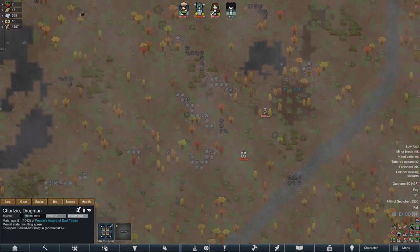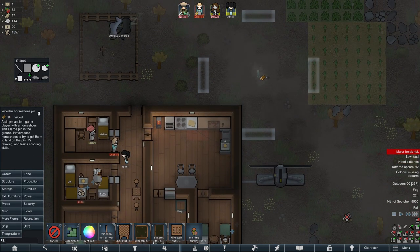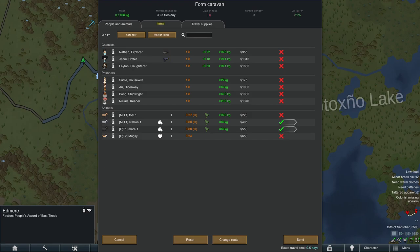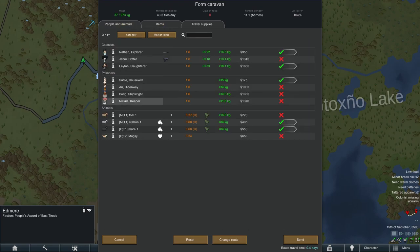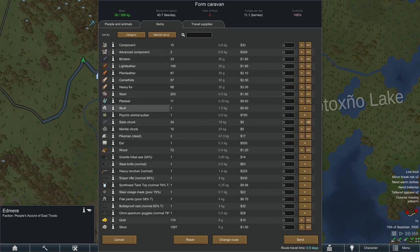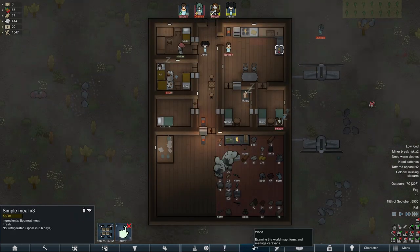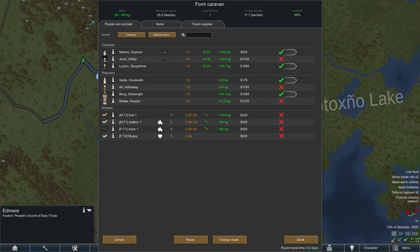Charlesy goes on an insulting spree as soon as we get back to base. We need some recreation — we've got chess but apparently they're not playing chess. We'll put the horseshoes outside. Let's go to Sherwood — we'll take the horses, Nathan and Leighton, and also take Sadie and Bong. We'll take the skull and the ear to sell, plus the silver. I would just harvest all their organs and sell them for loads of money, but we don't have the herbal medicine during winter so I'd rather just get rid of them now.